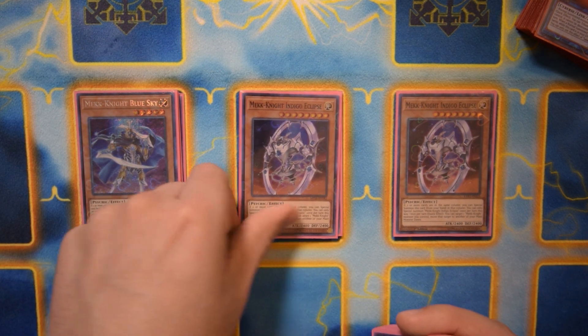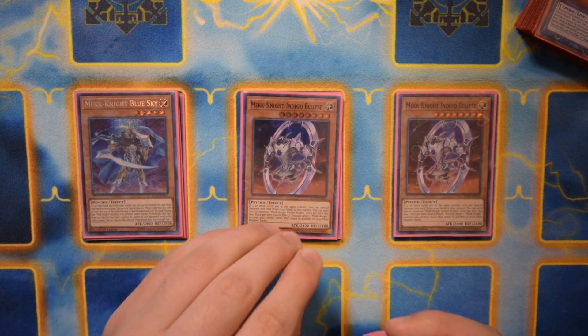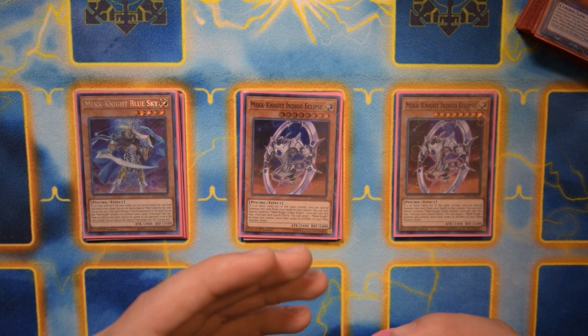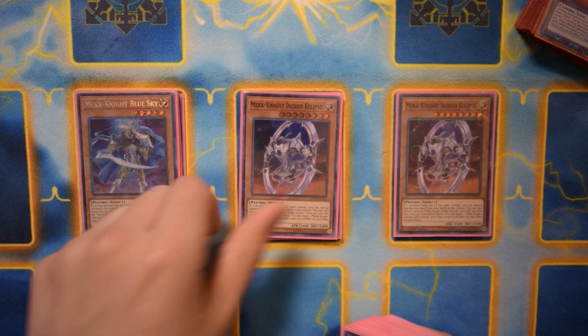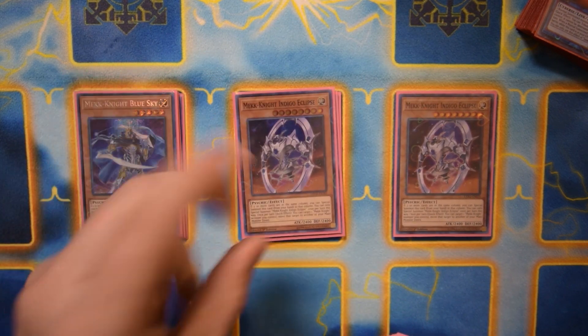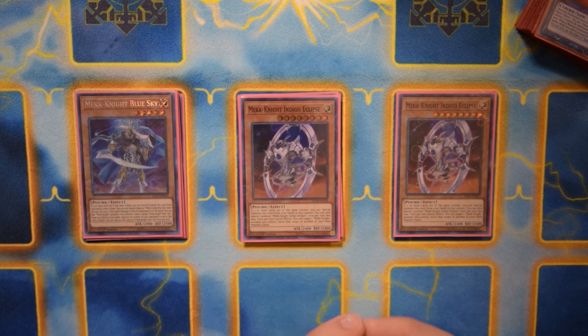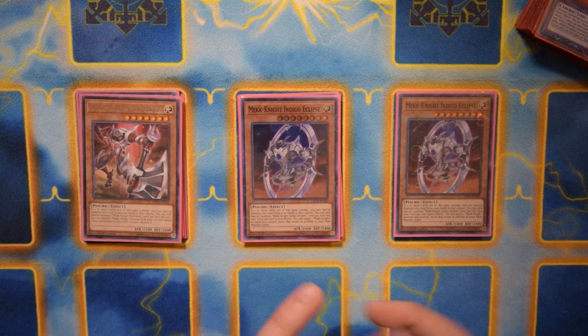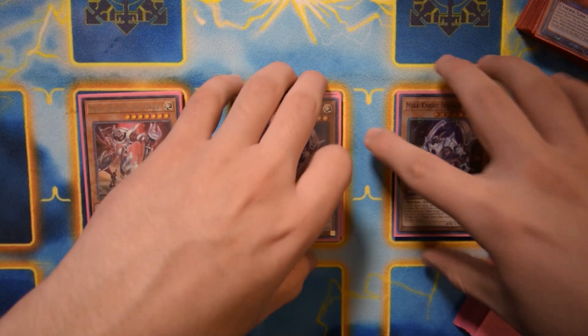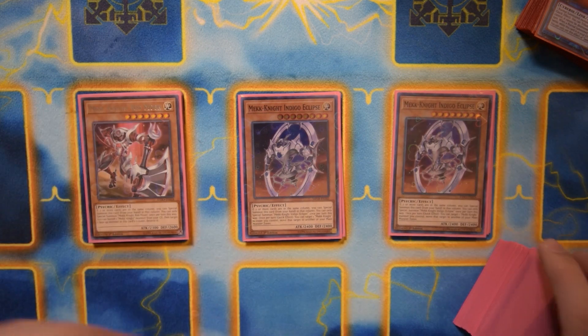Indigo Eclipse negates any monster effect that activates in the same column as a Mech Knight, but it also has the effect where it can target a Mech Knight monster and move it over to a different column, even if it's in the extra monster zone. So you can sort of use that as a pseudo two monster negates right there. It's a pretty strong card overall with decent stats.